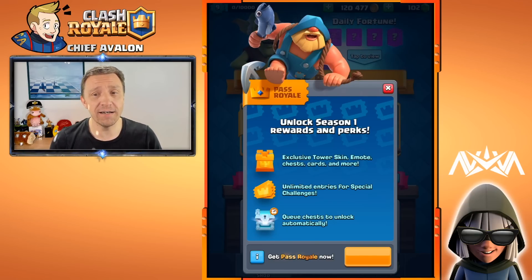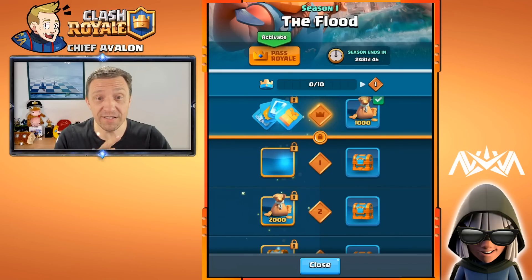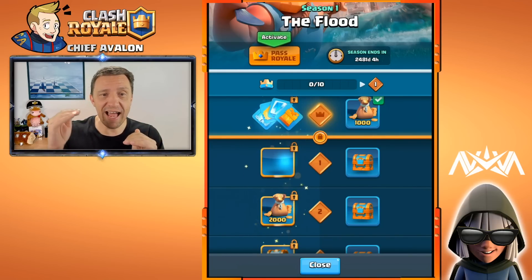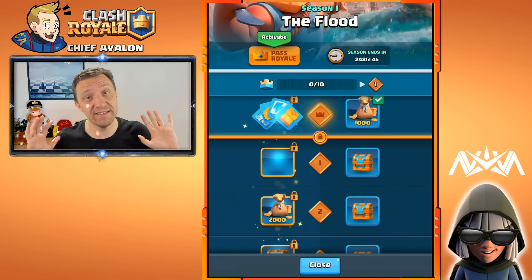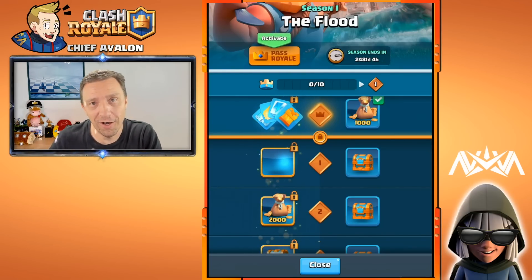Yes, you can get an exclusive tower skin and emote, chests, cards, and more. There are also unlimited entries for special challenges — that sounds great. Queue chests unlock automatically. And importantly, crown chests will not be blocked, so you can actually stack crown chests and open them all at once.